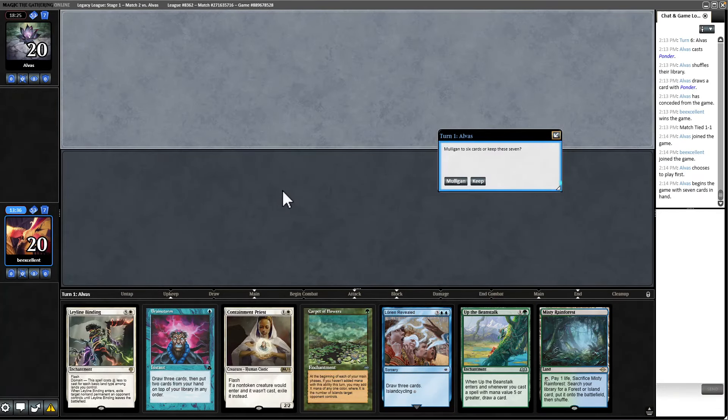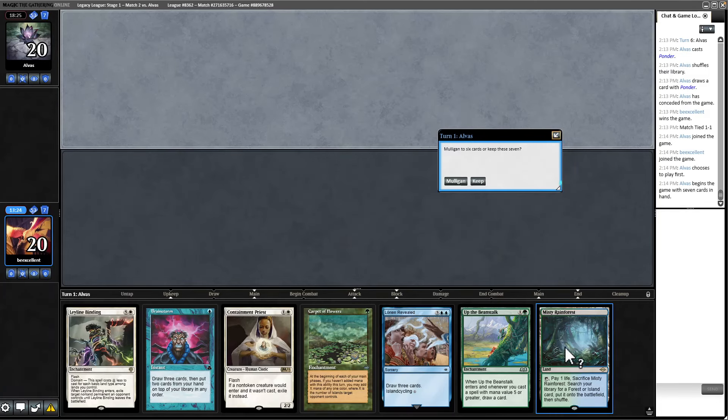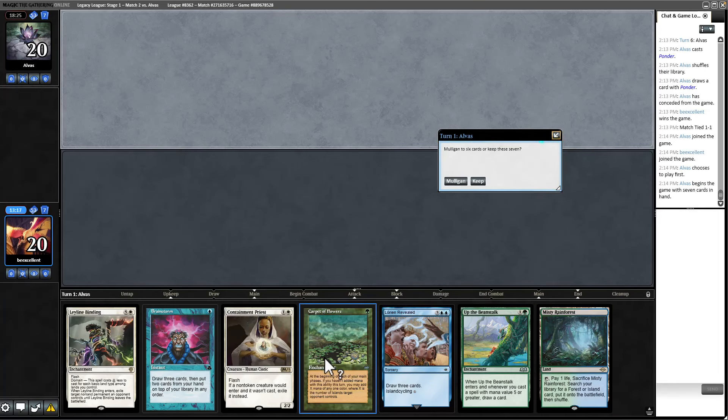This is a hand — high risk, high reward. We've got our best sideboard card, exile-based removal, our engine, Brainstorm, and the ability to fetch a land. But we could get completely destroyed if they just explode. They began the game with seven cards in hand — that could be Entomb, Reanimate, Griselbrand for all I know. If it's not that, this is solid: Island, then Lorien Revealed for Tropical Island turn two, play Trop, Carpet, Beanstalk turn three with Containment Priest online.